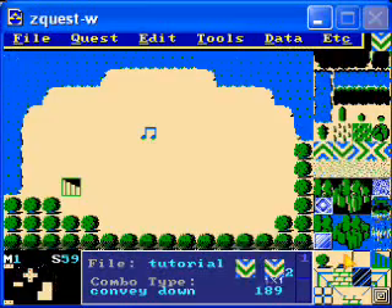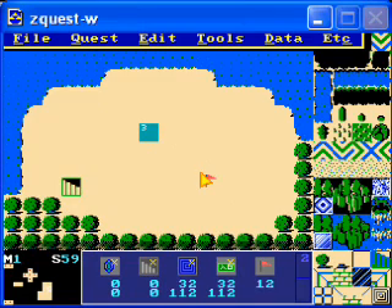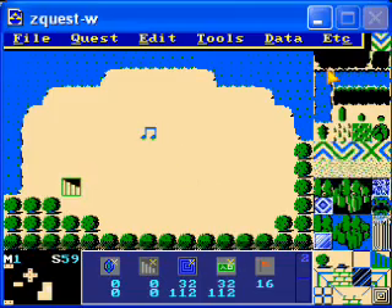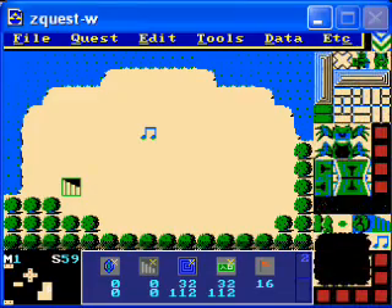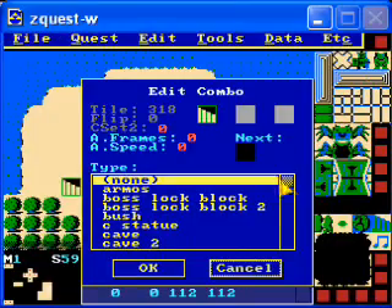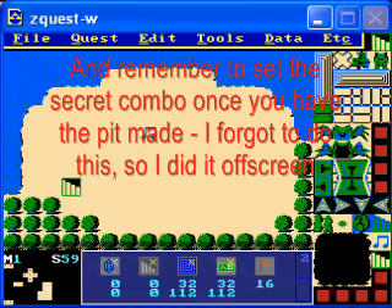So, back to this one. What this whistle mark is going to do is it's going to change the staircase into a pit. So set this in flag 3 to flag 16. We're going to have to make a new combo — get the same exact staircase, leave it completely walkable, and make it a pit. Now, staircase and pit both lead to whatever the tile warp is set to.